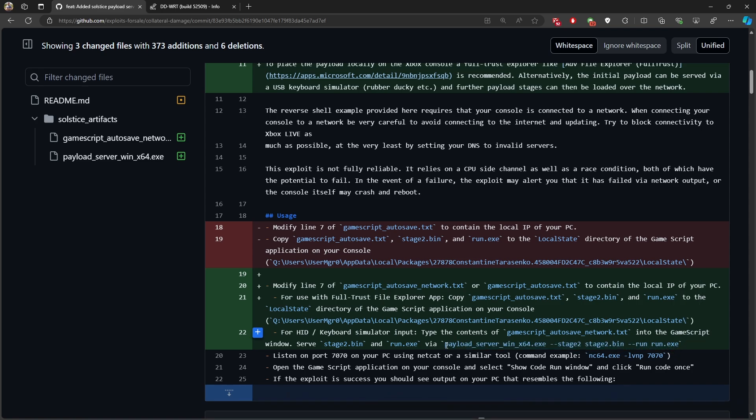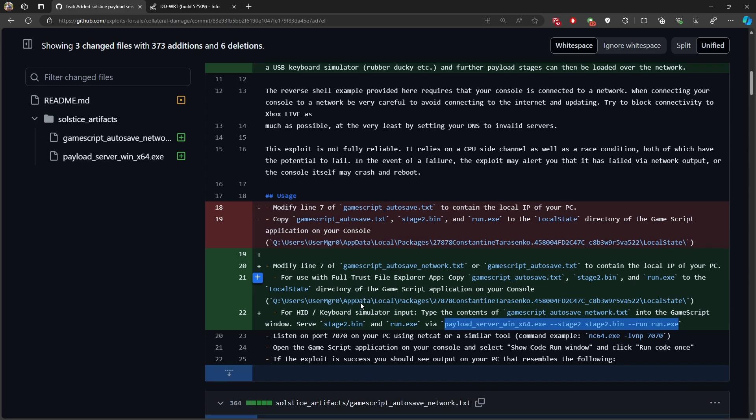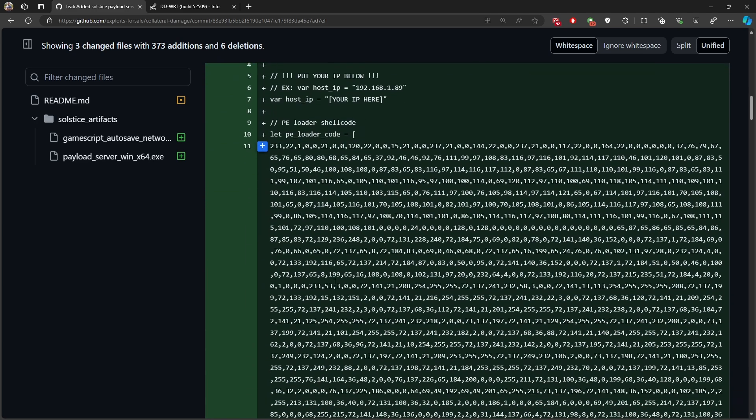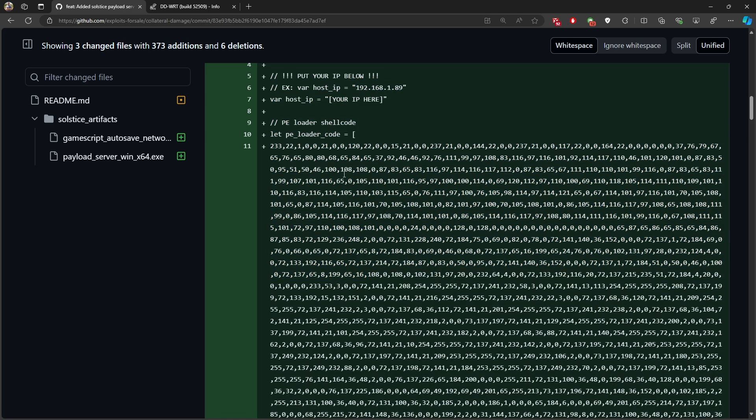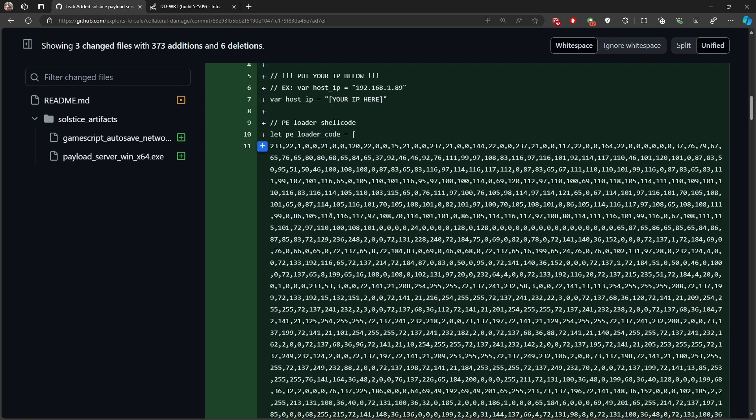When you launch this command and execute the GameScript application, it will serve these files to the Xbox itself. This is a new file, so what you need to do is grab this text, put it in a text format file, put it on a USB stick, and then open it through the Xbox.